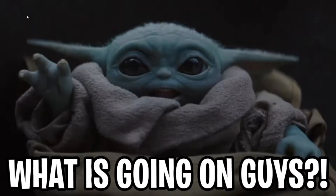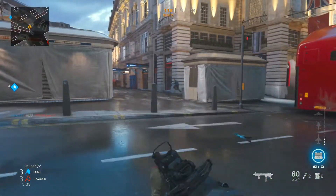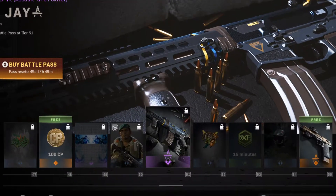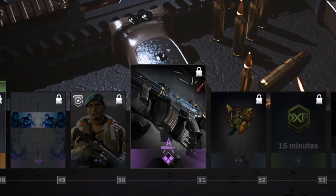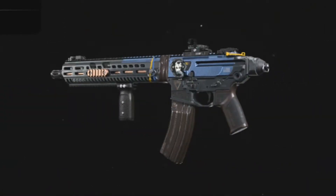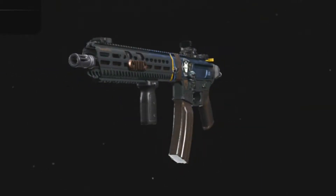What is going on guys, it is your boy Smorz, welcome back to the channel. I hope you all are having a great day. In today's video we're going to be covering the brand new Blue Jay M13 variant that you acquire from the battle pass at level 51. Take a look at this gun — it is a little bit of a grind but this variant is absolutely clean.